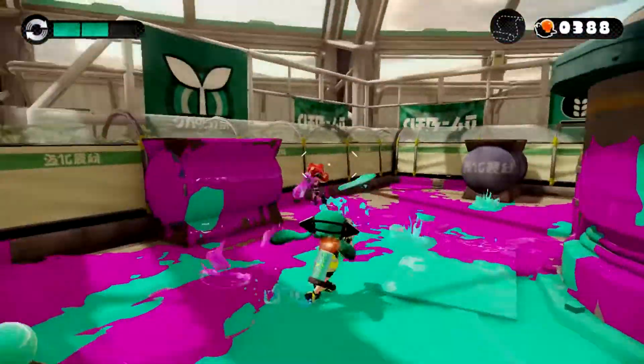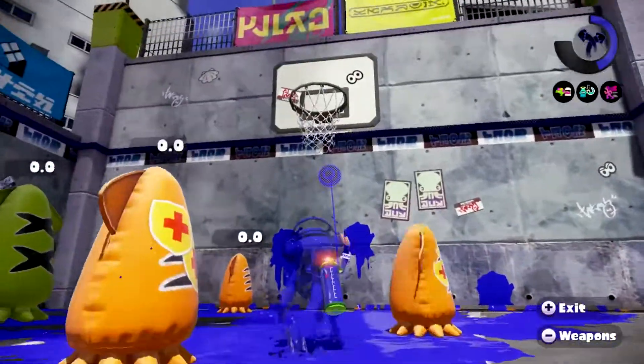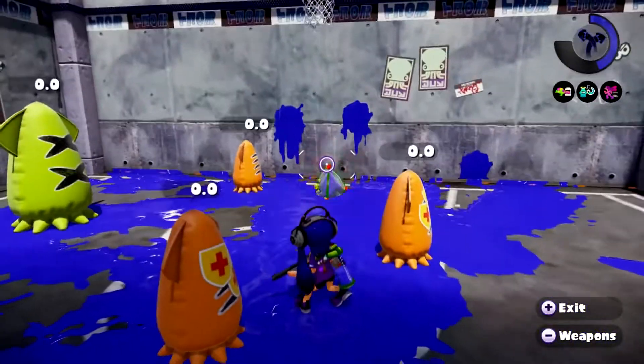In the testing area, which you can access while pressing Y within the Ammo Knight's shop, there is a basketball hoop. If you can toss your sub weapon into the hoop, then the Inklings will celebrate around you, along with a green splat effect occurring around the hoop.